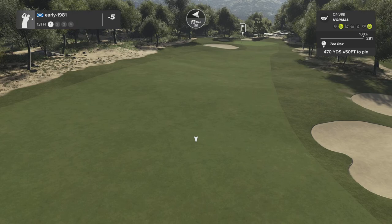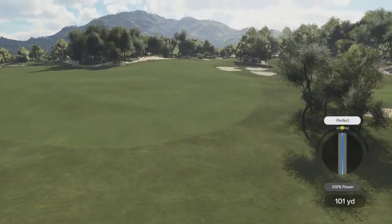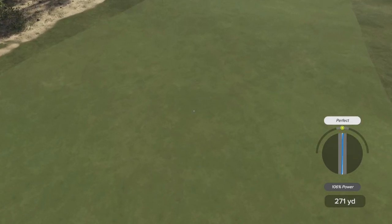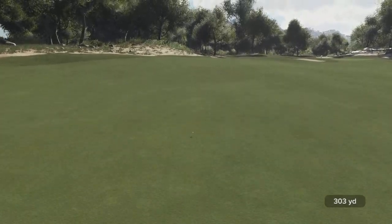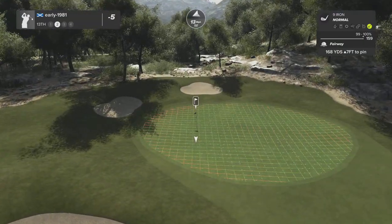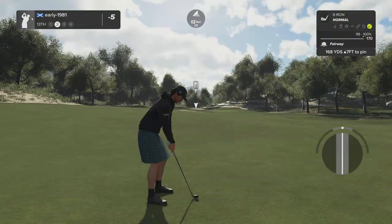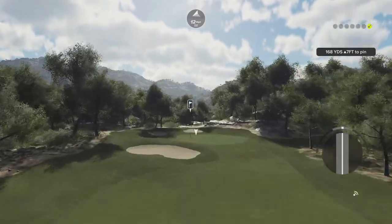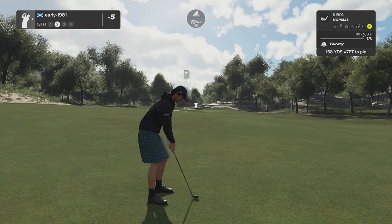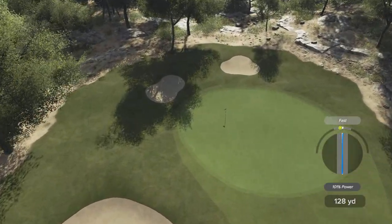Hole number thirteen — crosswind again, playing the wind hoping to find the left hand center of the fairway. Almost a laser beam perfect. These crosswinds are making approach shots into the greens very difficult. Anything left should work out so I'm going to play for the kick left of the green, drawing against the wind, taking a little bit off the eight iron. The slope at my feet should kick me right.